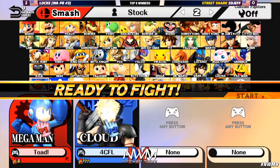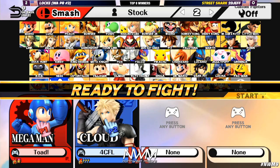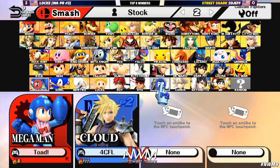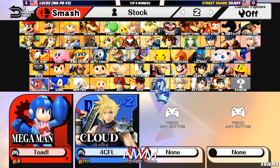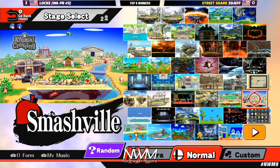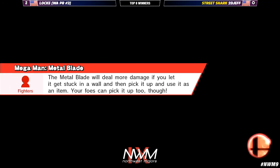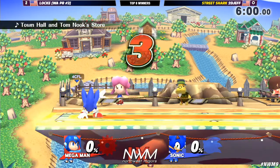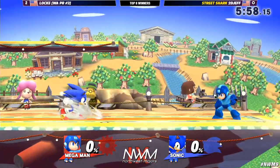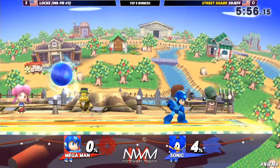In those situations when you're getting juggled, it's a matter of can you recognize when all the options are gone or you're going to commit right here, right now. And Locke came out on top of that. We're going to see the switch — Street Shark 2D Jeff knows he has to run the gambit with his Sonic. We are running back to Smashville. Let's see if 2D Jeff can make magic right here.